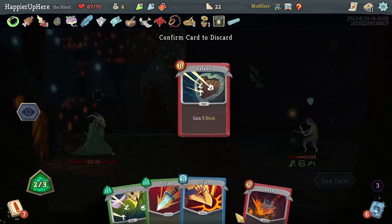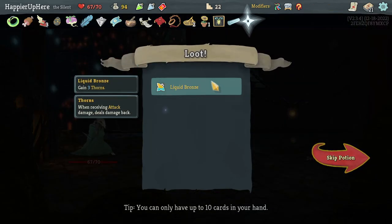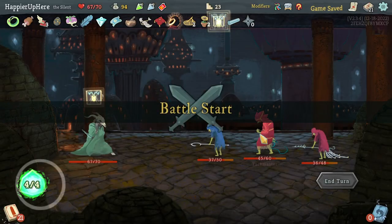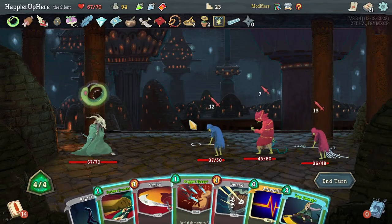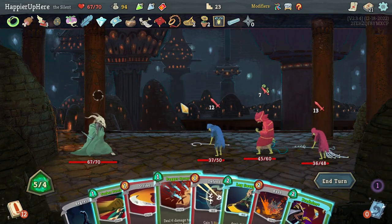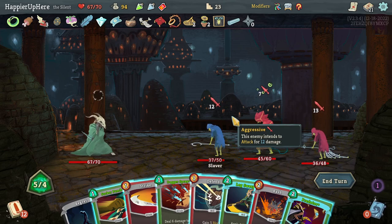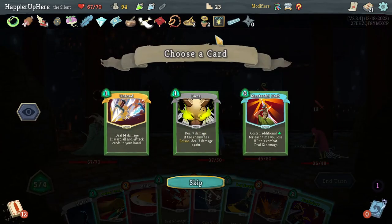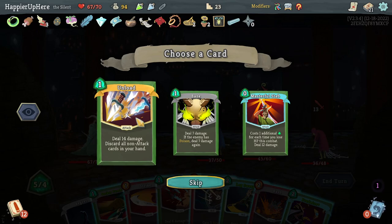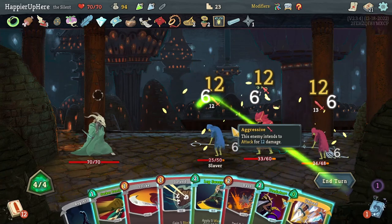Dagger Throw — can't do Bash, but this is enough to kill. Good. Got a relic — every time you play three attacks in a single turn, gain one strength — as well as Liquid Brimstone, which I won't take. Then Slavers fight. Let's see what the Adrenaline gives me. I have Dagger Spray and Leg Sweep. My hope is to kill the backliner. Attack potion gives me Bane, Massive Stab, Unload — I'll take Unload since it lets me get rid of the curse.